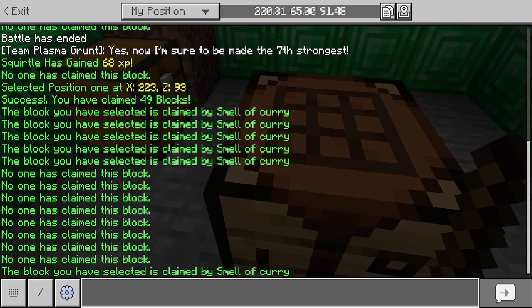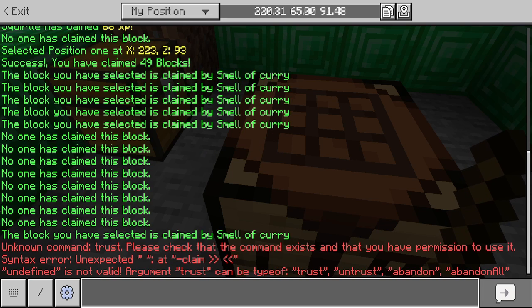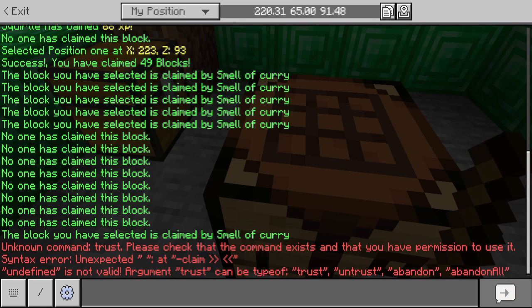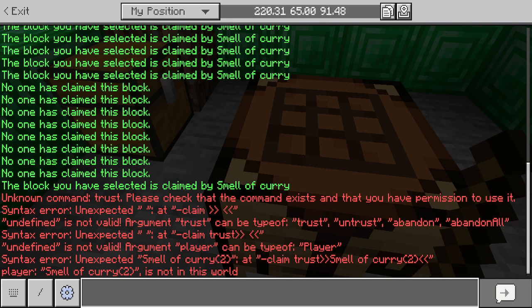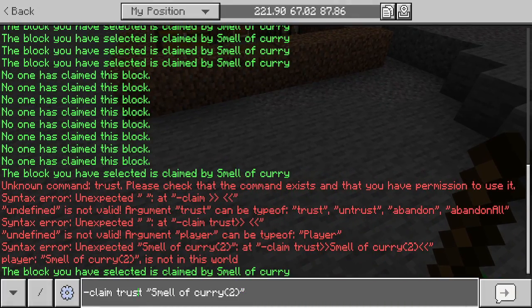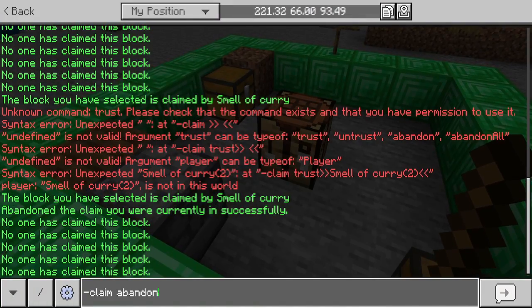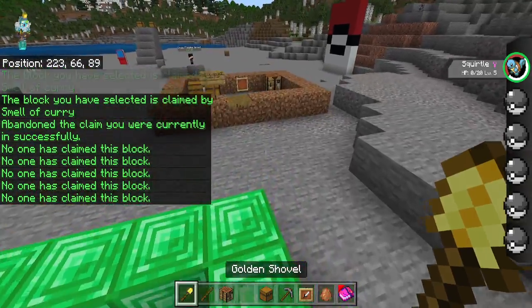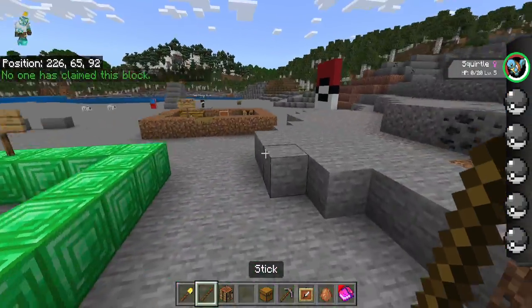We also have new commands. There's the claim command which allows you to trust, untrust, abandon, or abandon all. If I do 'claim trust' it's going to ask for a player. You can add any player you want and instantly trust that player to be in your claim. You can also untrust that player with the same command. And you can abandon your claim - boom, now you can see this claim is not claimed. You can also abandon all, and that's the claim management system.